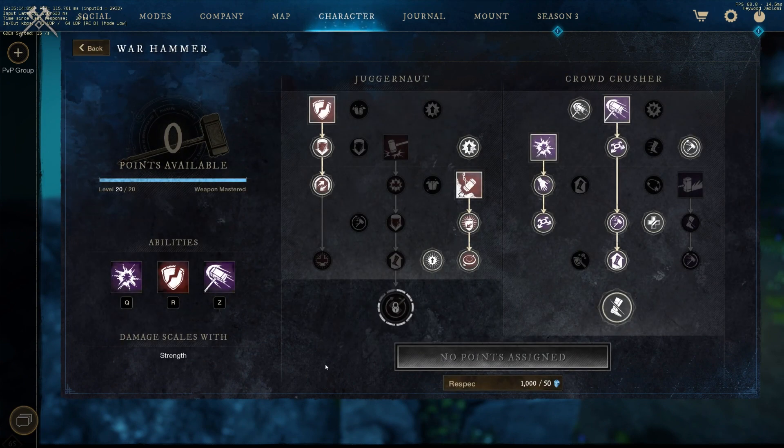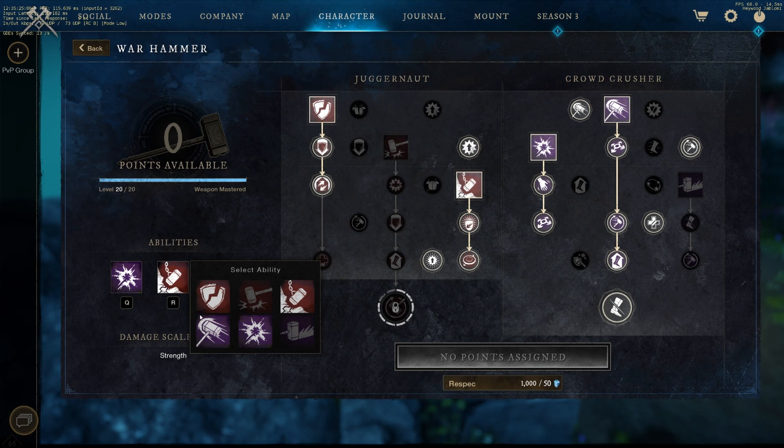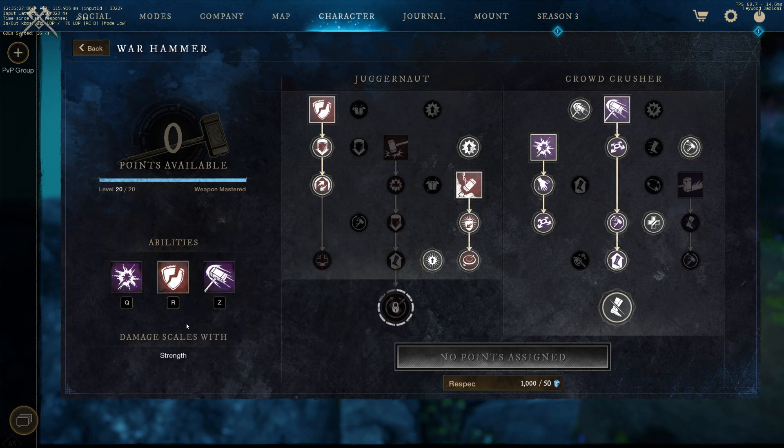I've been experimenting with this hammer tree — it's kind of like an all-in-one hammer tree. Usually you'd have Wrecking Ball here and then swap to Armor Breaker for bosses. But in this dungeon there's not a lot of mobs that really need to be CC'd or can be CC'd — there's not a lot of mobs in general, we're skipping a lot of them. So basically I just have Armor Breaker the entire time. This is the tree. Alright, thanks again — peace.